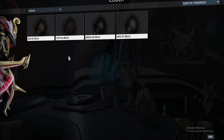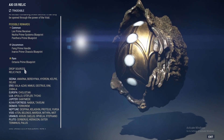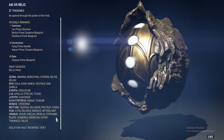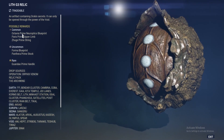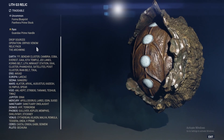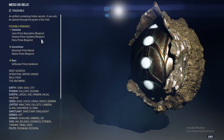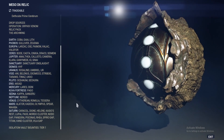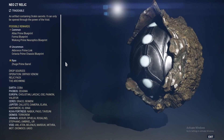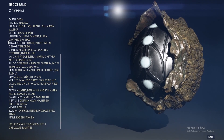Octavia Prime can be found in the following relics. Axi S5 contains the Octavia Prime Blueprint. The Lith G3 Relic contains the Octavia Prime Neuroptics. Meso D6 contains the Octavia Prime Systems Blueprint under Common. The Neo Z7 Relic contains the Octavia Prime Chassis Blueprint.